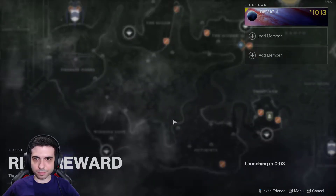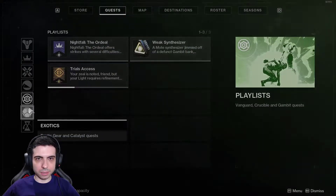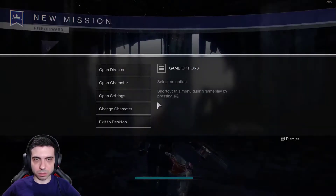Risk Reward — see what this is about. So select the Risk Reward mission on Earth to search the Cosmodrome and complete your new weapon. All we need now are some Arc Conductors. Take this Aether Key, it's Hunter Tech — it was a gift. It should get you to a stash near a gap in the old Cosmodrome. Track down and defeat Fallen Captains.